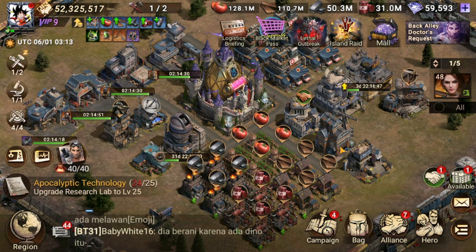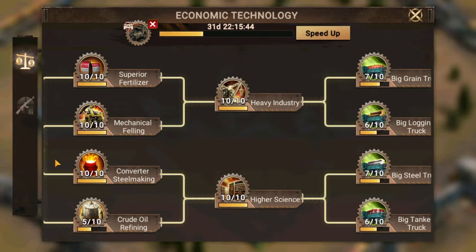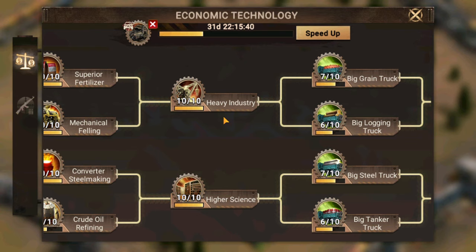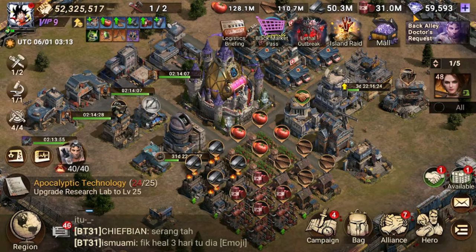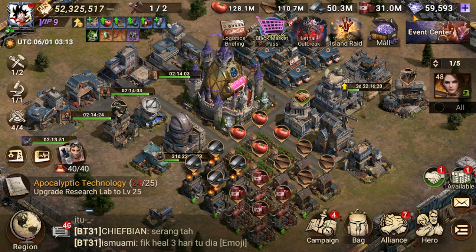As general advice, when you enter your research phase, you should have Higher Science at level 10 and Industry at level 10 before you start researching T4. This is because T4 takes roughly 20 days, and Higher Science gives more research speed. You want maximum research speed before starting your T4 research — that's one of my biggest pieces of advice.